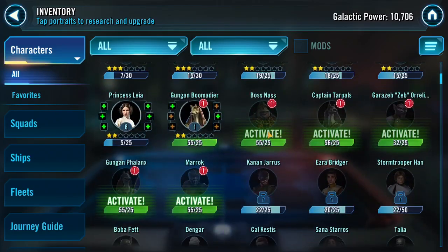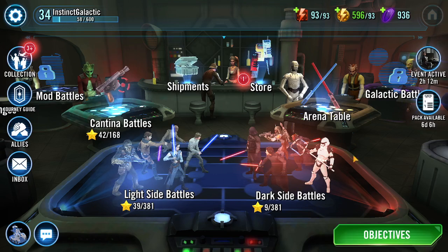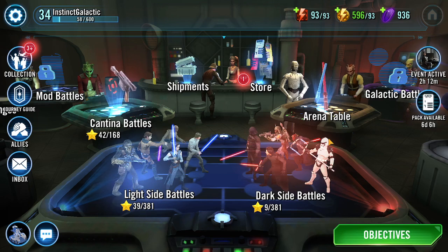We've done all the character events. We had Balsamast, Tarpauls, the Phalanx, and Marak — we have all those characters ready to activate, go to 3 stars. We have Zeb from a quest ready to go. And the Boomerdeer's ready to go up two star levels. We did level up quite a bit to level 32, 34. So we have Swattery now, so we're trying to push forward in that as well.